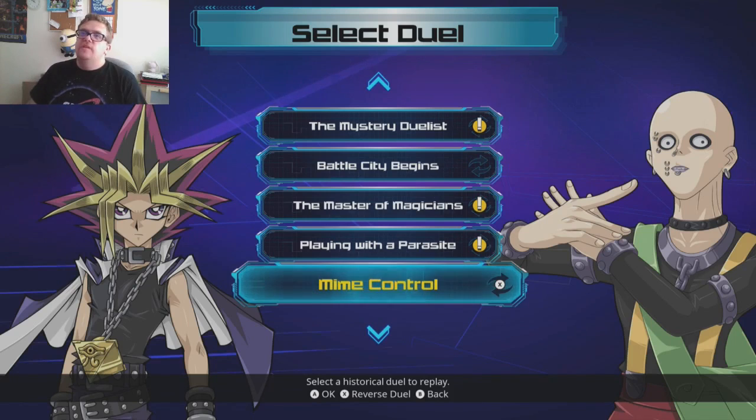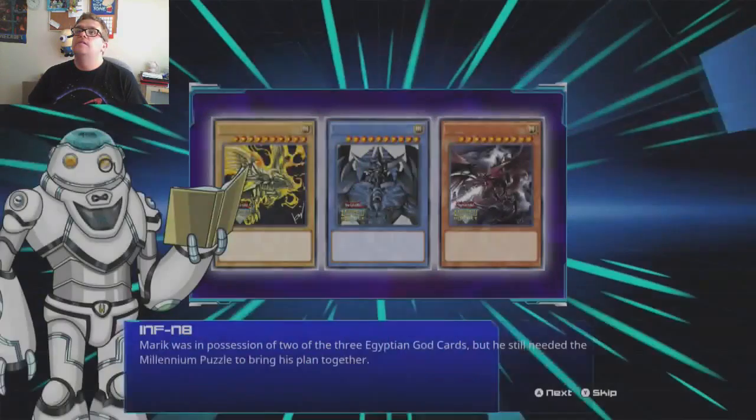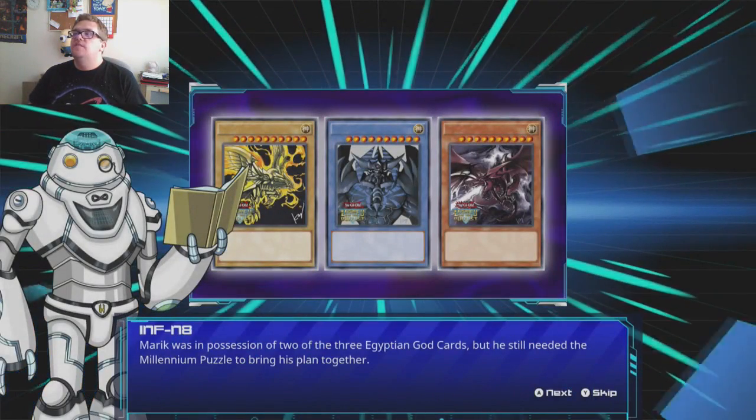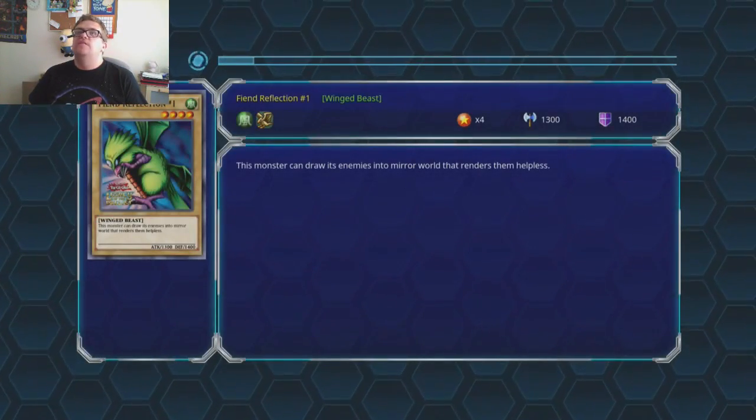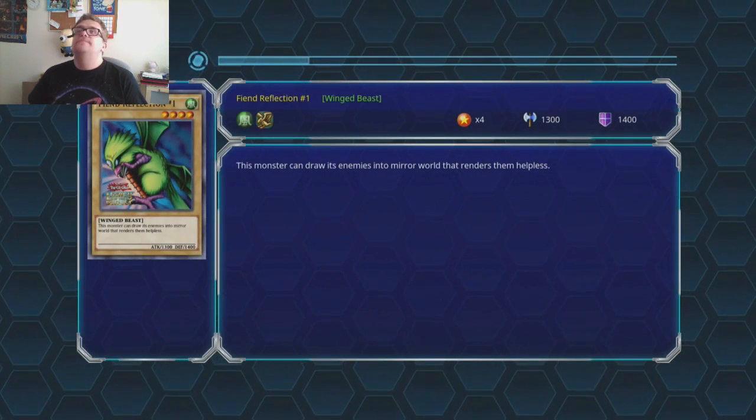Hello everybody, this is X-StarKillerX and welcome back to a new episode of Legacy of the Duelist. Today it's Yugi versus this mime dude — the bloke who had Slifer and the jams in the anime. So let's go and wreck his face. This is the one where the Egyptian god card is going to play. This guy has Slifer, so we need to make sure he doesn't get that on the field or we are going to get wrecked.